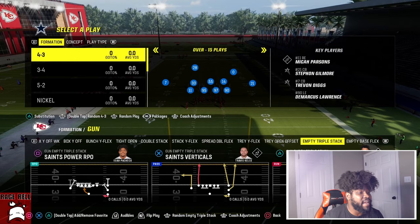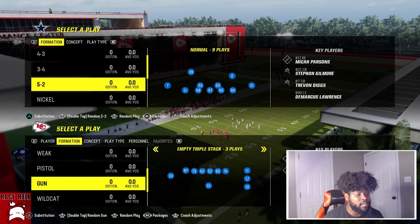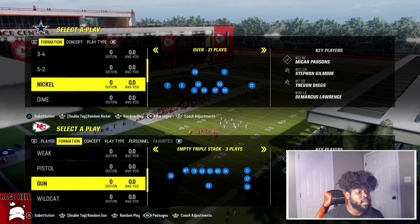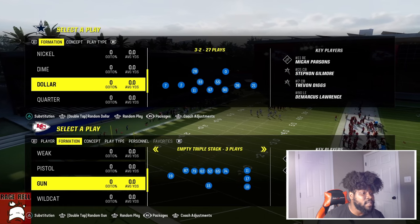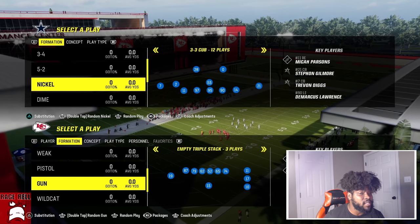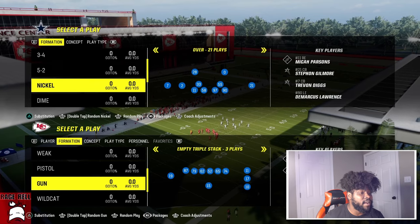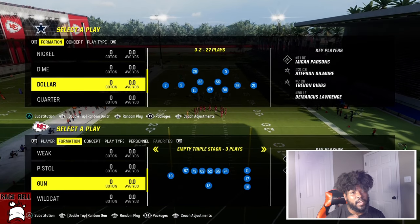Most of the time when you come out in empty, your opponent sees empty triple stack and they're not going to think of this unless you're spamming it. So they're going to come out in a lighter defense — maybe a dime set, a dollar set, sometimes a 3-3 normal set or 3-3 cover. Realistically they're not going to come out in heavy sets unless they just want to run heavy sets the whole game.